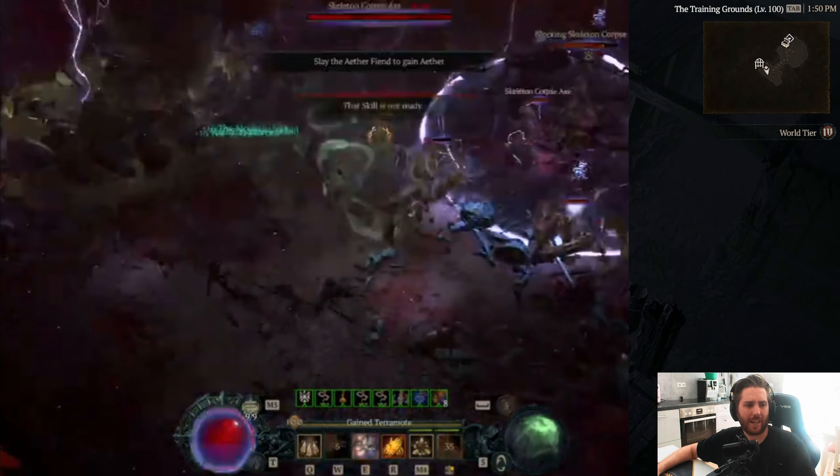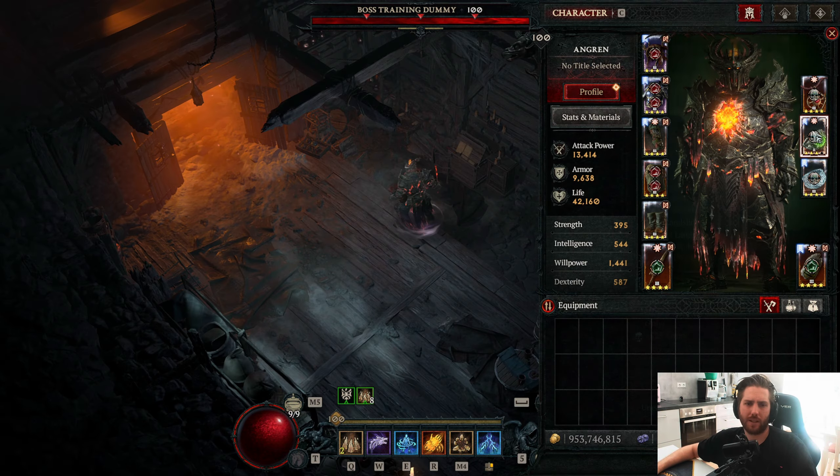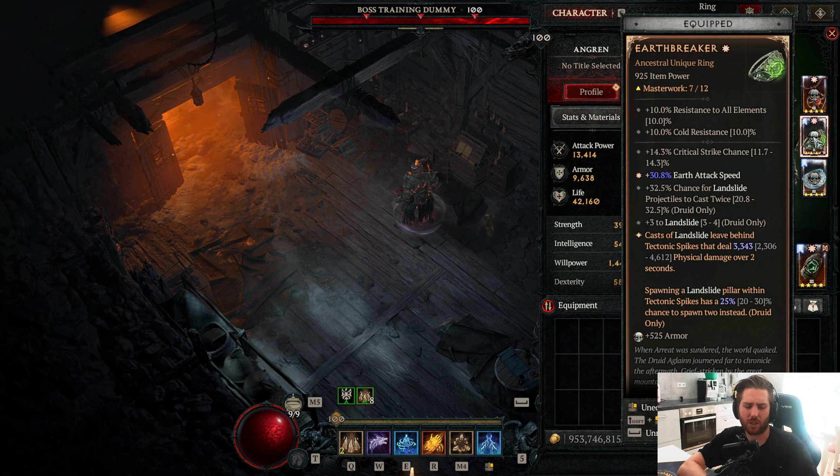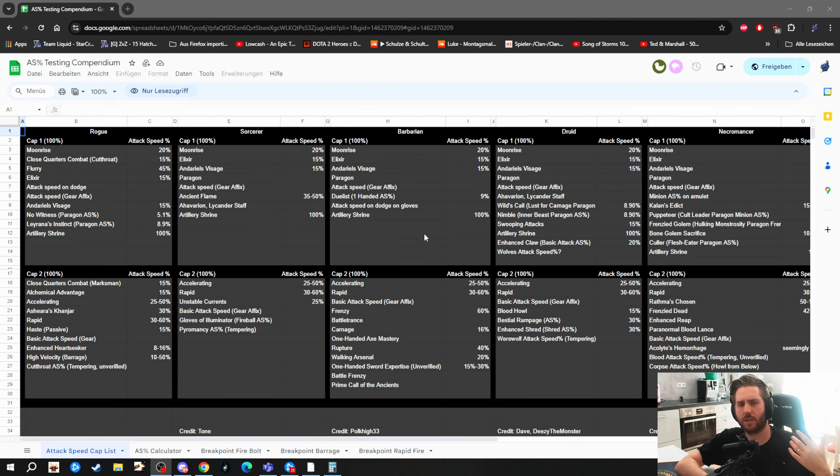First of all, let's talk about attack speed. Before Season 5, the attack speed of Earthbreaker was just poor, and this was the reason it was in the first bucket. For those who don't know, there are two attack speed buckets — you can get 200% attack speed if you can reach the cap of both buckets, but only 100% from a single bucket. The problem was most attack speed was always capped in the first bucket.